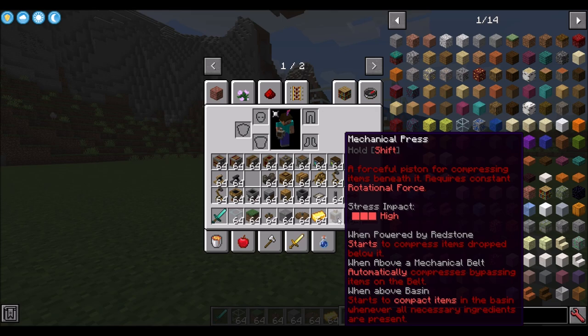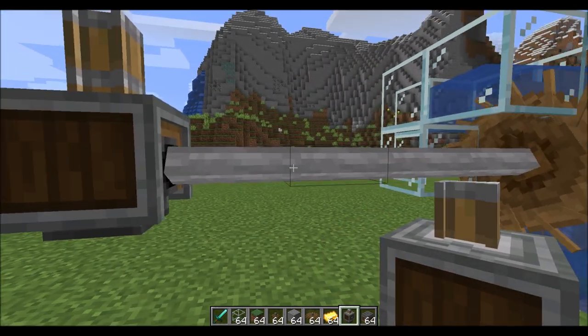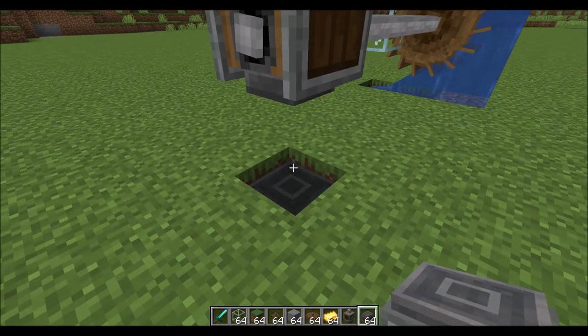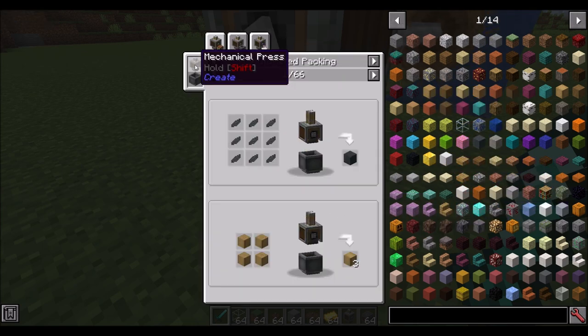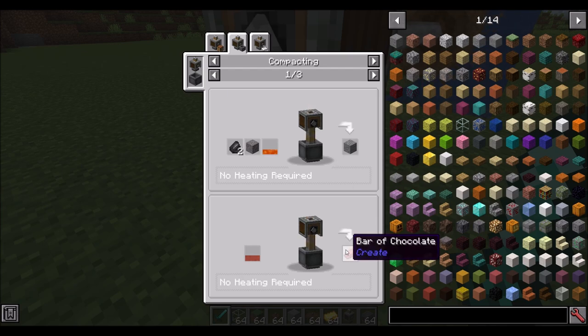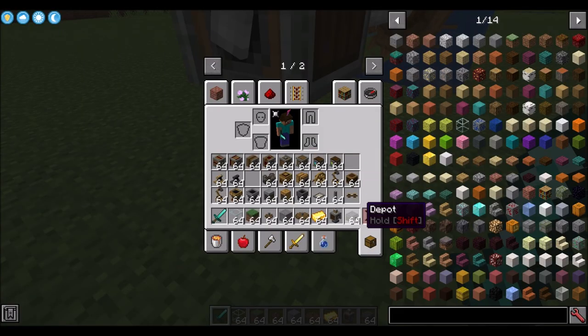We're going to place the mechanical press right on the shafts — you can see it's spinning. Then place a depot underneath it. The depot allows you to place items underneath the press and have it operate on them. Hit U with JEI installed to see the usages of this machine. Depending on what's underneath the press, it can do automated packaging, compacting, or pressing to make things like metal sheets. For a press, it needs to be above a belt or depot.